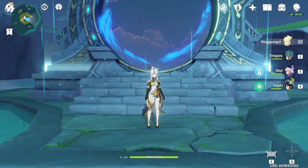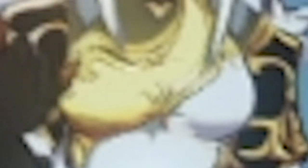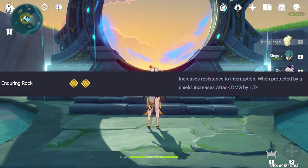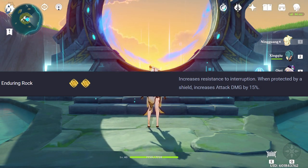Mihoyo has purposely separated Zhongli's accomplice from his banner — yes, the girl, the legend, the white-haired waifu, Ningguang. This may have not occurred to most players yet, but the 2-geo bonus Enduring Rock is extremely underrated. But worry not, it's about to get real spicy.